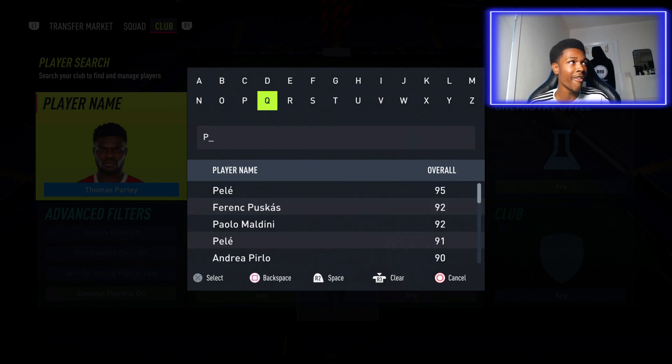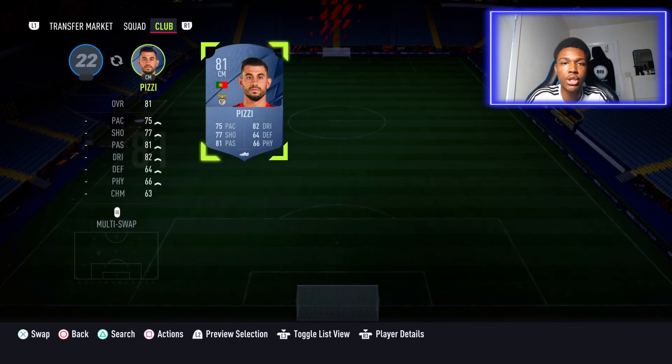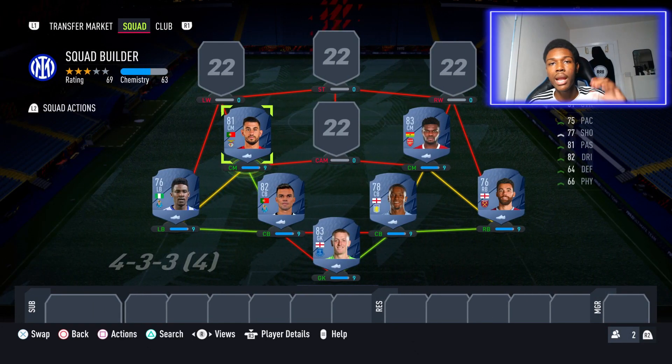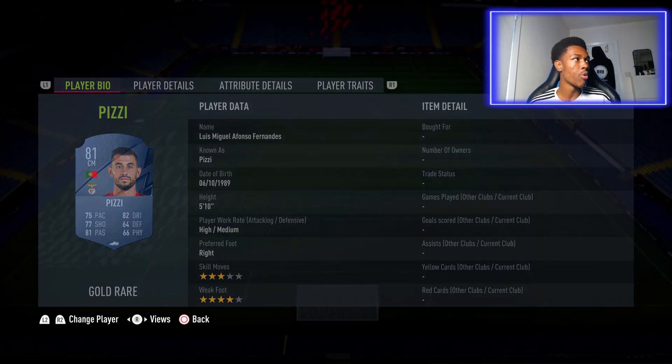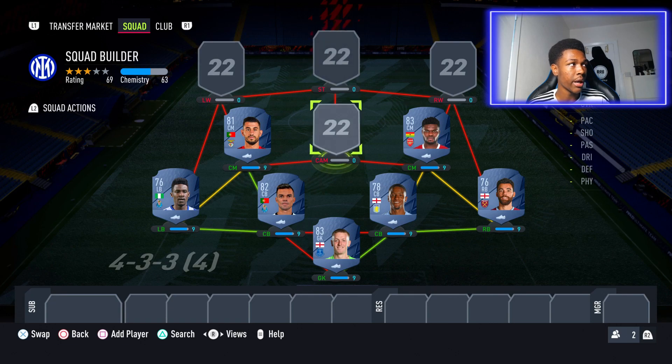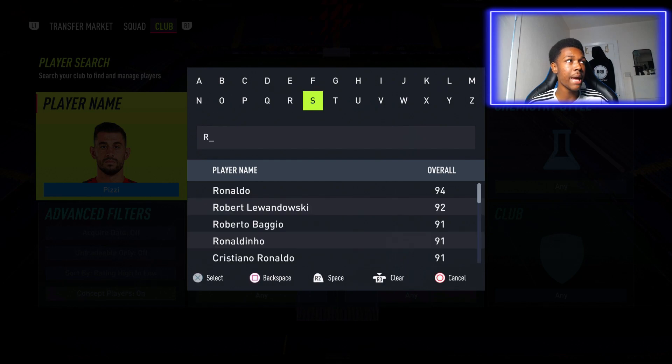In the left center mid position we have Pizzi. He's going to partner up next to Thomas Partey in midfield but he'll have more license to go forward. His defending is not the greatest but not the worst. The main aspect of his game is going forward — Partey will sit back and stay defensively, while Pizzi will have that box-to-box sort of role. Really nice card to begin with, so make sure you go ahead and pick him up.